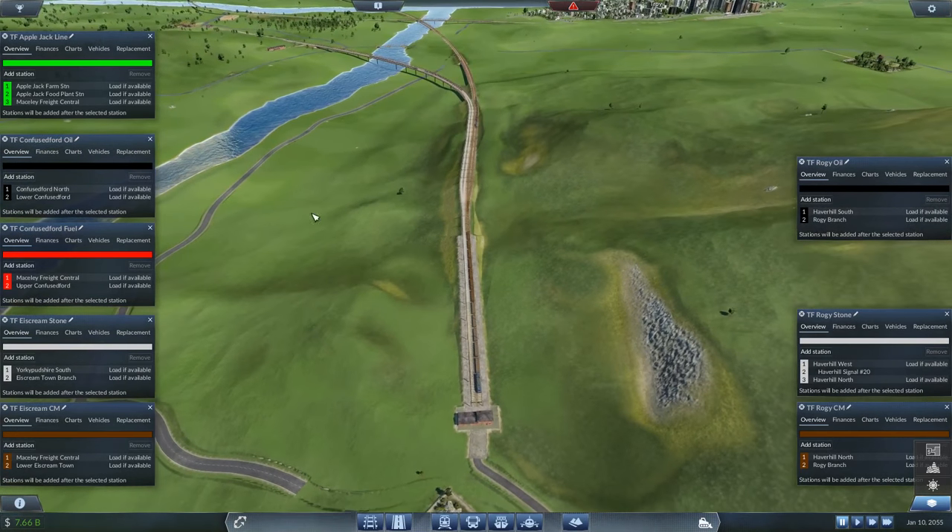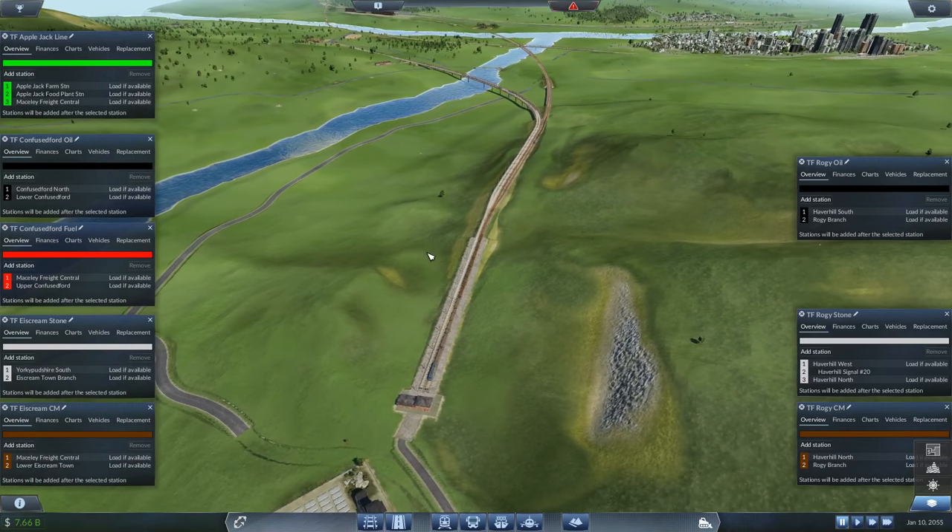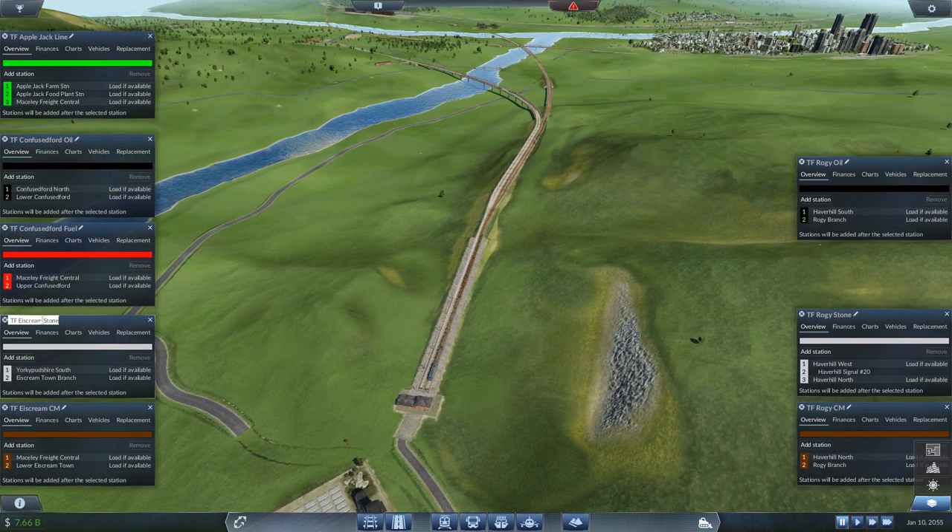The first change I'm going to make: I've changed the color schemes. The Applejack food lines are going to be green, oil black, fuel stays red, stone I've made light gray, and construction materials this brown color — for like bricks and stuff. The Applejack line will stay as the Applejack line, and the dispenser food line stays as dispenser food line. But this one is going to change — we'll call them based on where they're feeding into, so this is going to be Confusedford food. That makes a hell of a lot more sense and will make things easier to follow.